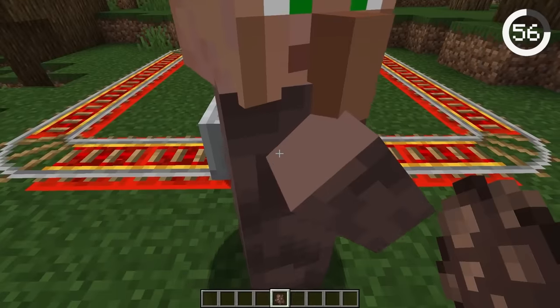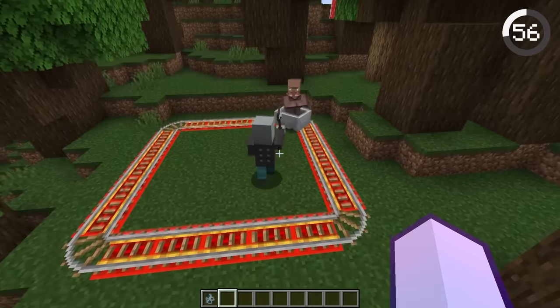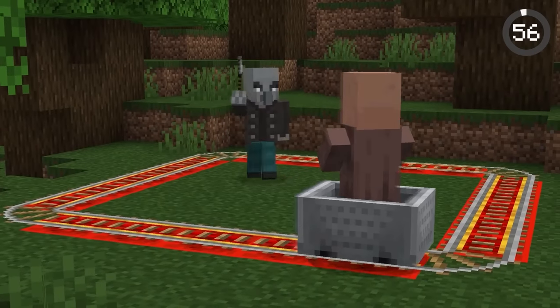Vindicators hate villagers. Knowing this, you can lock a villager in a minecart and spawn a vindicator in the middle. This will cause a wild goose chase that will go on forever.